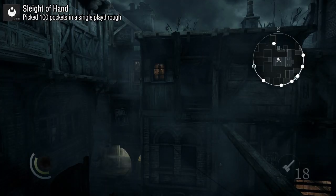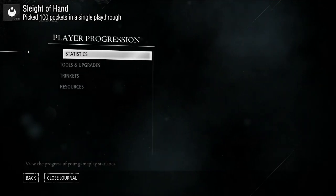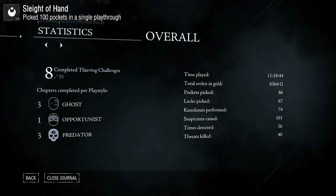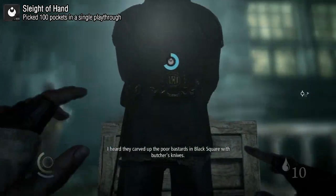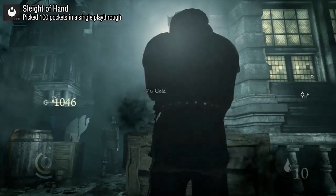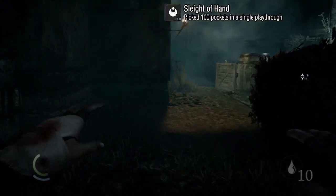For Sleight of Hand, that is a lot of pockets to pick. You can track how many you've picked by going to Journal > Player Progression > Statistics > Overall. There are tons of guards with pockets to pick around the city, so even if you finish the game without 100 pockets picked, you can just walk around picking guards. When you change areas the guards usually reset, so you can keep picking the same pockets over and over. It's an infinite supply and you only need 100.